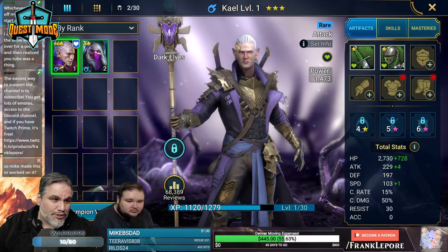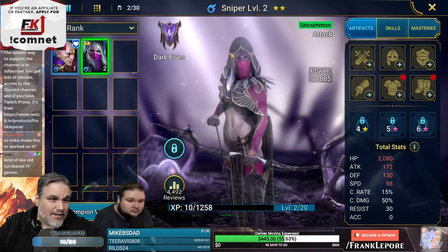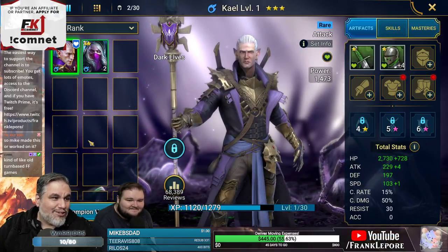These are the rarities — this one's rare. You get to start with one of four champions, and I picked Kale. Like kale chips.